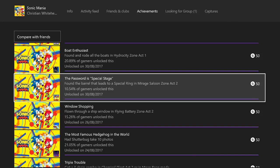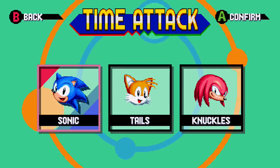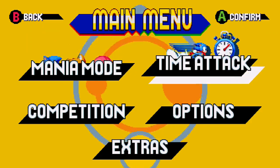Wayne here once again for Zombie Kitty, and today I'm going to be showing you a quick and easy achievement guide in Sonic Mania that will land you 50 G's. This achievement is called 'The Password is Special Stage,' with the objective being that you have found the barrel that leads to a special ring in Mirage Saloon Zone Act 2. So without further adieu, let's head back into the game.